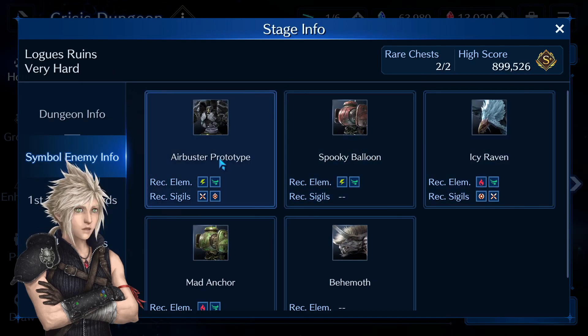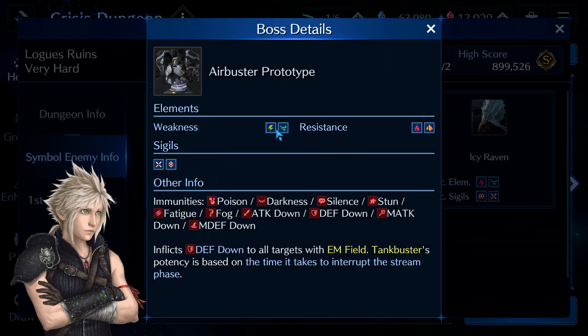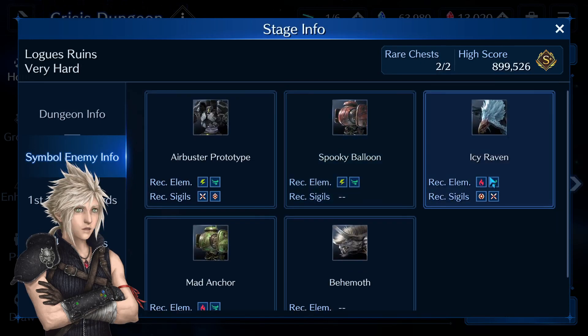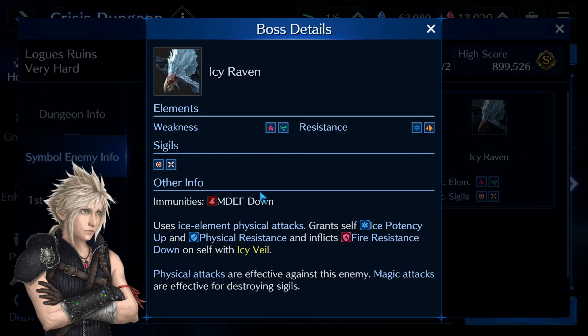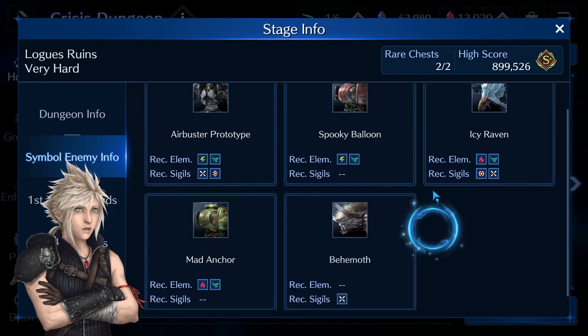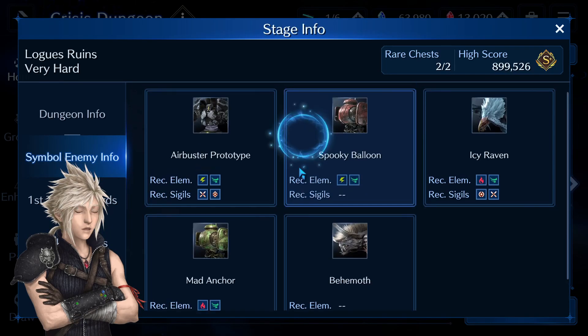As for the other bosses, Airbuster Prototype uses wind and lightning, so it's up to you which one you choose, however you can't debuff him at all. The Icy Raven is just immune to magical defense down. Other than that you can do whichever you wish with him, but it's wind and fire so you have a little bit of choice.